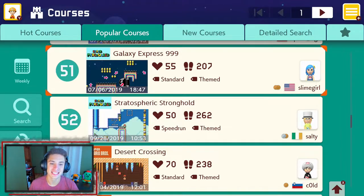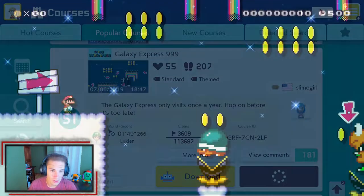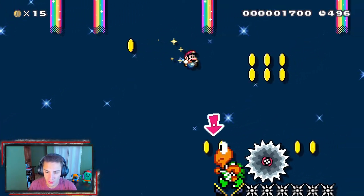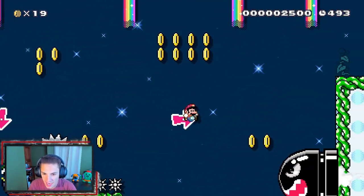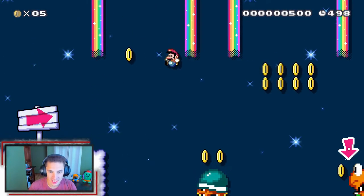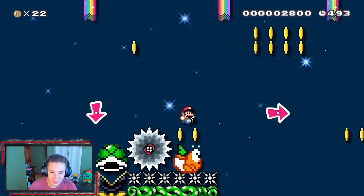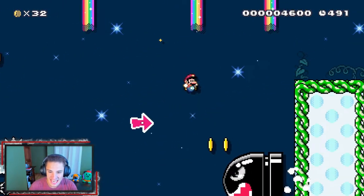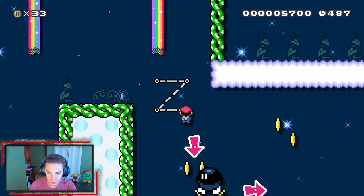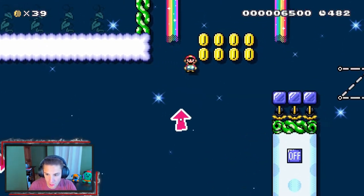The final super extra course we'll be taking on is Galaxy Express 999 — let's hop into it and get a W. It's low gravity! Oh my lord, threw me off. Make it — look at that high jump by Mario! Get over there, Koopa. I love how the Koopas look without a shell — they're like naked Koopas!